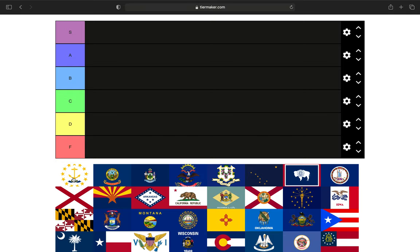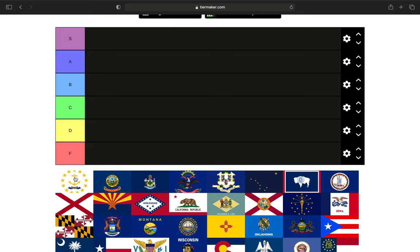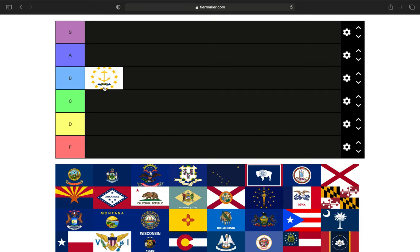The first state we have is Rhode Island. Rhode Island's flag is a white background with a naval anchor surrounded by some stars — this is the state seal of Rhode Island. I'm actually a fan of this flag. I'm generally not a fan of the state seal on a white or blue background style, but for Rhode Island, the Ocean State, I think it's appropriate. We're going to put them in the B tier.